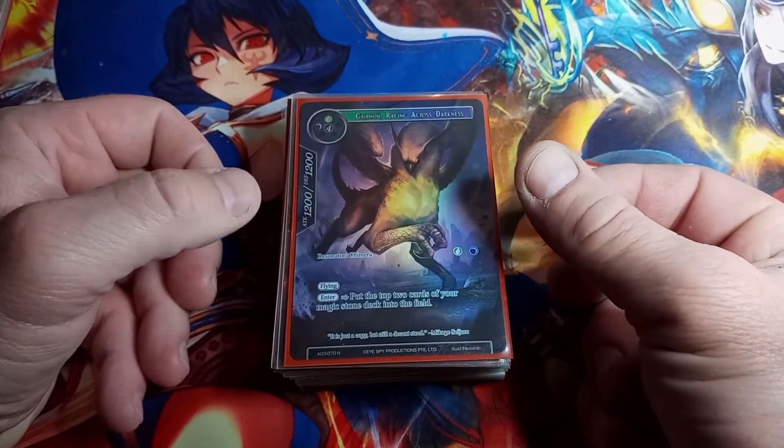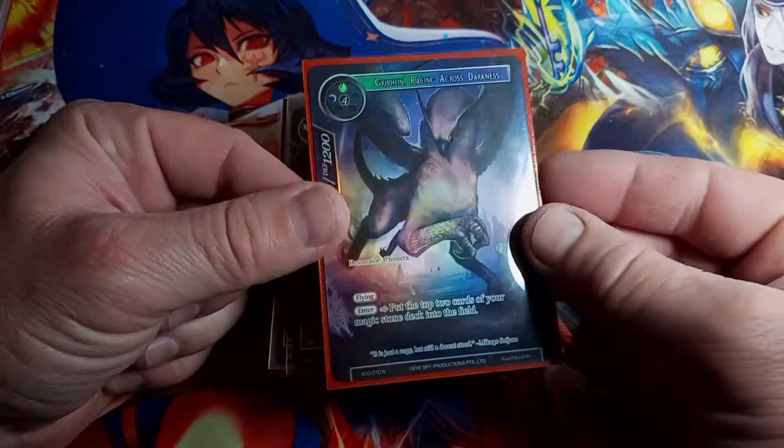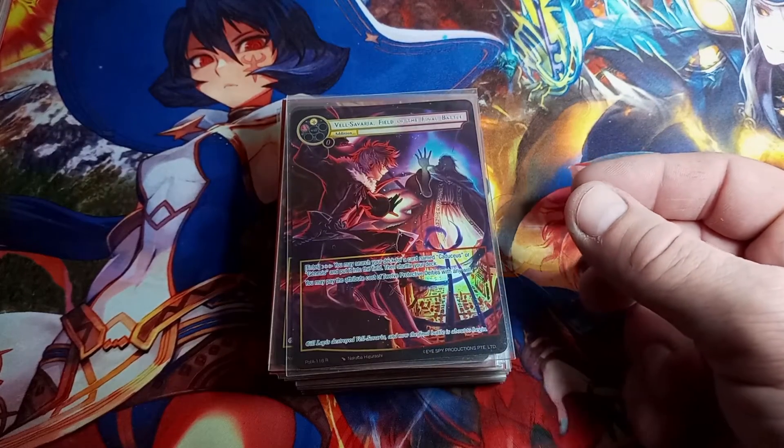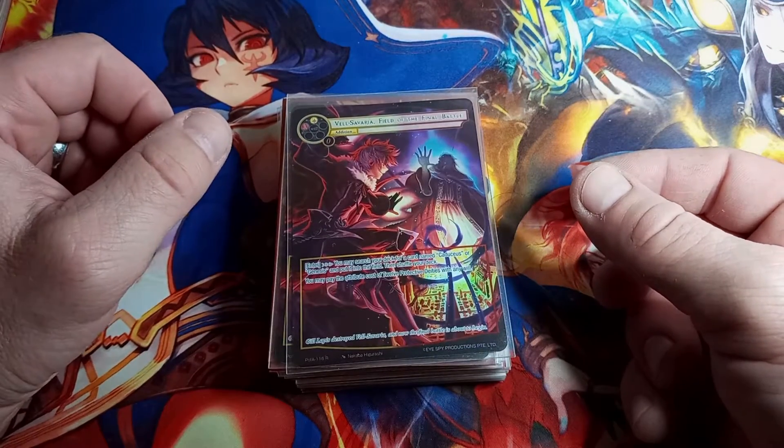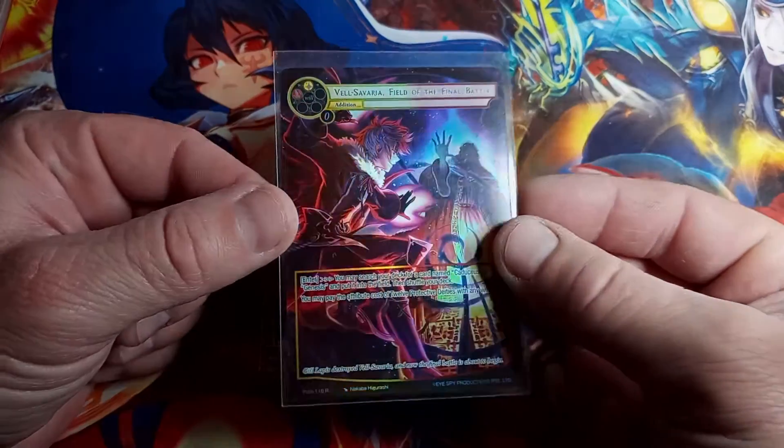Grifon Racing Across Darkness, Alice Origin Three is the set, normal, full art straight hollow — nothing too fancy. Valsevaria Field of the Final Battle, PFA is the set, rare, full art straight hollow.